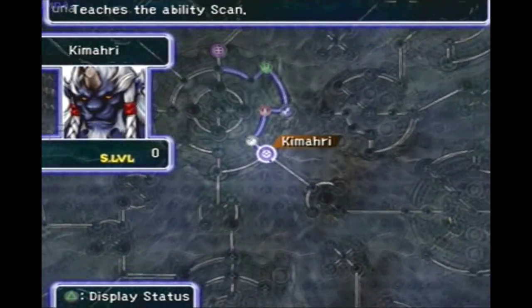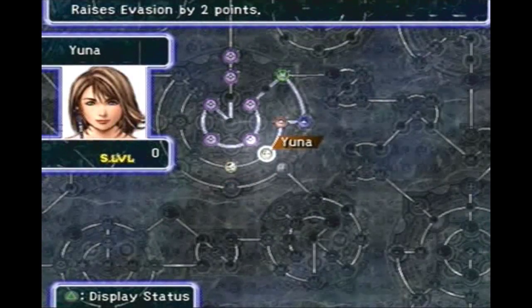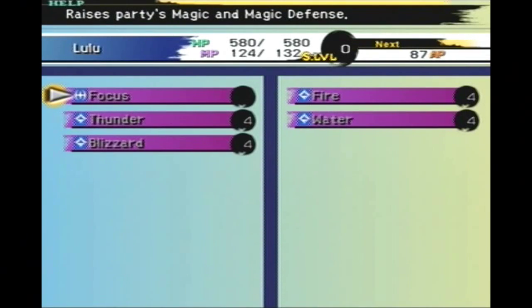Kimahri, we moved a little bit on the tree, not too much. Tidus, Yuna, Wakka — that's pretty much it. We have also learned a few new abilities. We just learned Focus with Lulu — raises party's magic and magic defense. Not terrible, not great. Can come in handy.